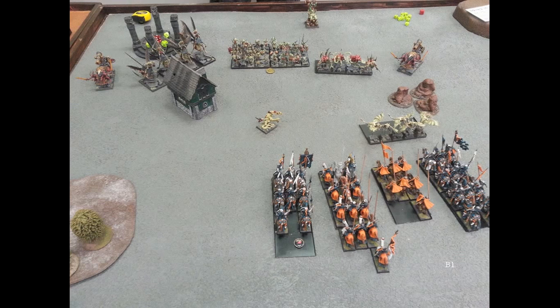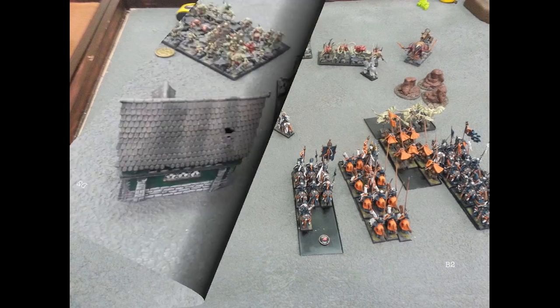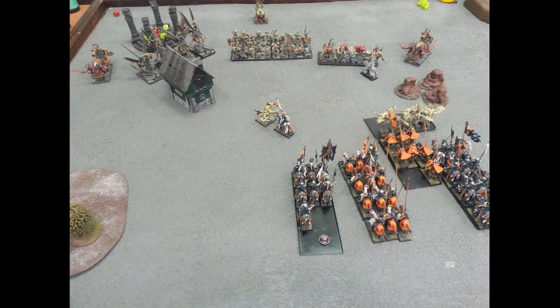Demon's turn two: he flies his furies up just to redirect my units. Looking at the token in front of his plague bearers - I got curse of Isha off on them, so he moved them but couldn't march. He probably just would have marched them - you'd lose about a third to dangerous terrain but save half of those, so roughly one sixth of the unit lost. His shooting epically fails and we go to Bretonian turn two.